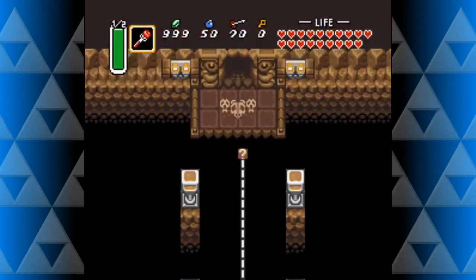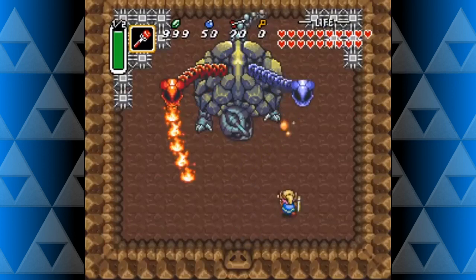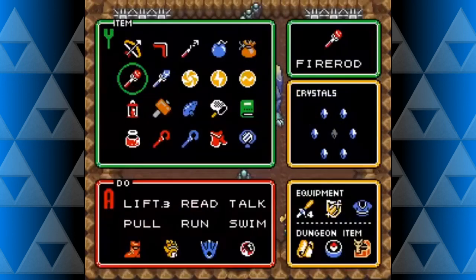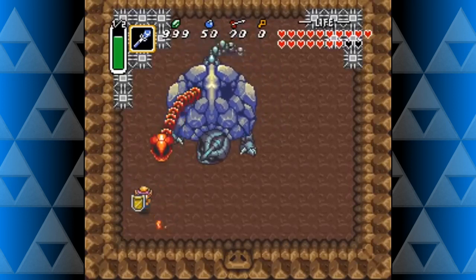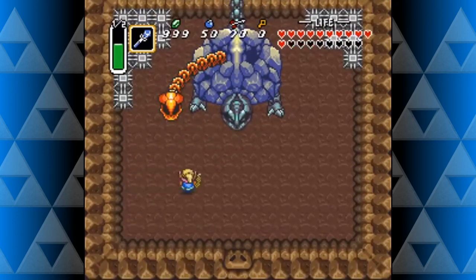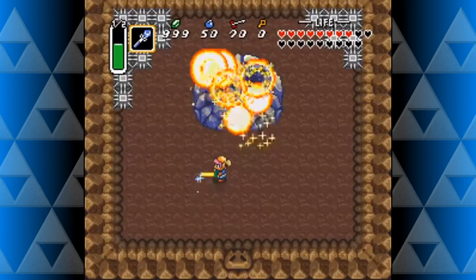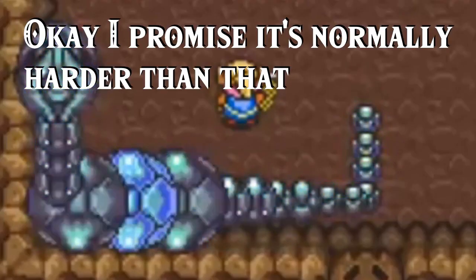Another boss from A Link to the Past, Trinex, is a massive beast with three necks and three heads, dominating Turtle Rock. Trinex is weak to two particular items: the ice rod and the fire rod. Each rod can be used on one of its heads, though using these attacks consumes a lot of magic power, so Link has to either be well-prepared or aim very well. After defeating the two elemental heads, Trinex will break free from its shell, revealing itself as a large snake-like monster. Link must strike this monster's weak point three times to win, which is actually a lot harder than it sounds.